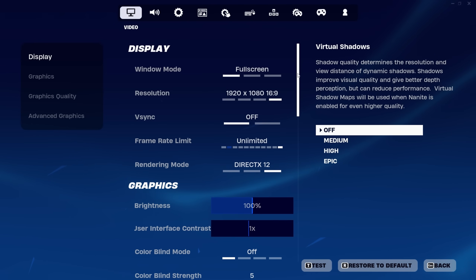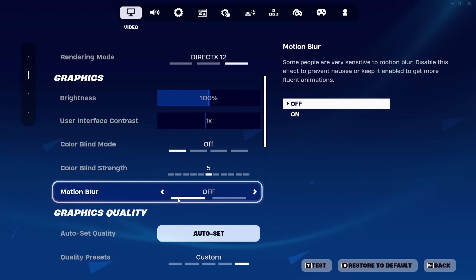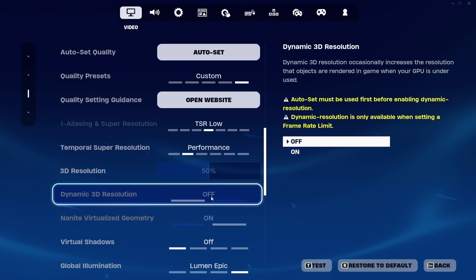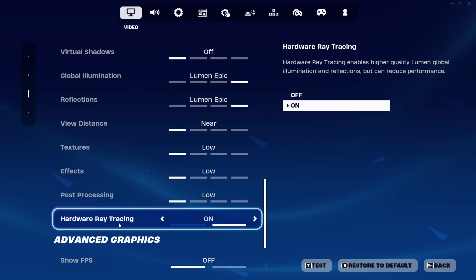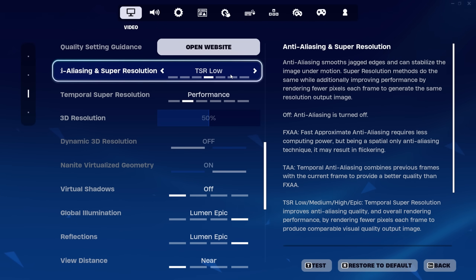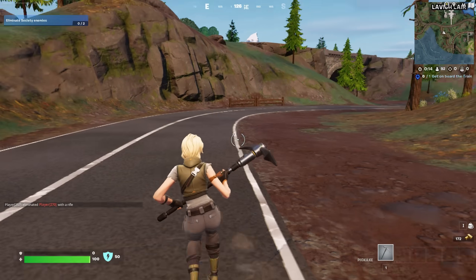Finally we're going to try Fortnite, which also has a ray tracing option. For the settings, once again we're going to go with low. TSR low is enabled with performance mode, so we're upscaling from 50% 3D resolution. Nanite virtualized geometry is on, Lumen epic is enabled for both global illumination and reflections, and the hardware RT option is on too. Let's jump in and see what sort of performance we can expect from Fortnite with integrated graphics and RT.